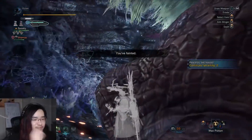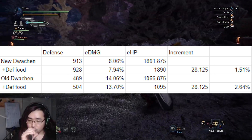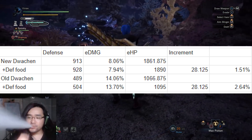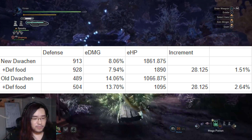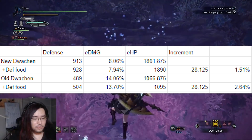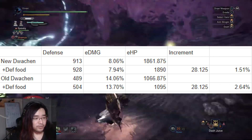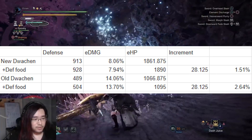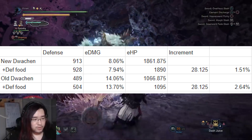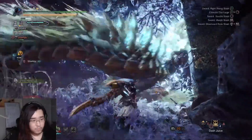Let's also quickly look at why defense food is bad. Every large food gives you 15 more of its respective stat: for attack that's 15 more raw, for elemental resistance it's 15 more across the board, and for defense it's 15 more defense. Looking at how it affects New and old Draken as the high and low defense points, the effective health increase is either 1.51% or 2.64% — in the context of damage you take from monsters, those are literally rounding errors. So yeah, defense food is bad; eat for elemental resistance or just straight attack up.